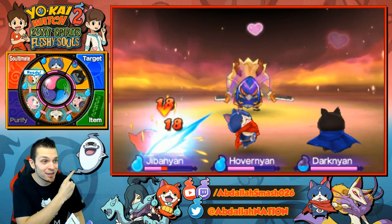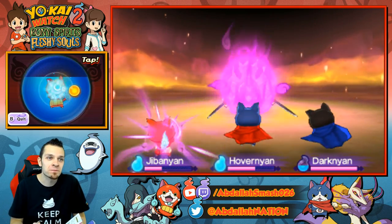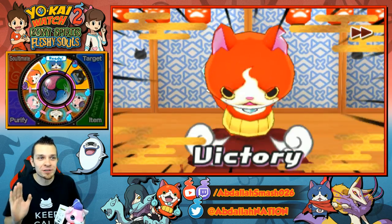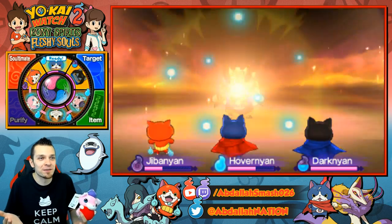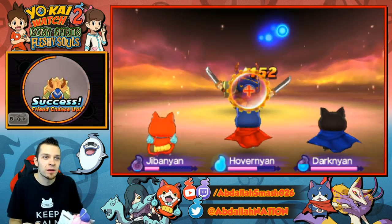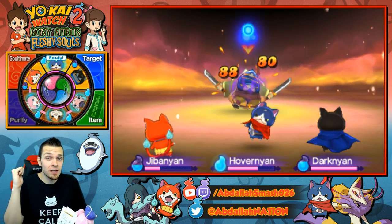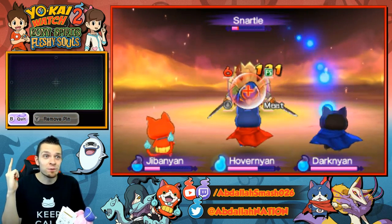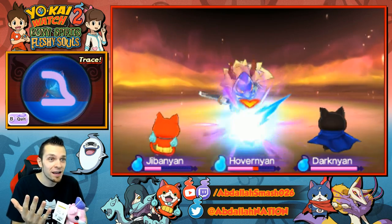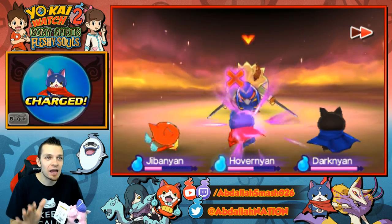I was lucky enough to get a heart out of a wisp. We're going to do another soul ultimate and poke him too, so everything is lining up in this run. We've successfully poked him, given him his favorite food, seen a wisp that popped out hearts, got the Superstar Soul, and we've got Shmoopy. Now we're going to finish him off with a soul ultimate move.